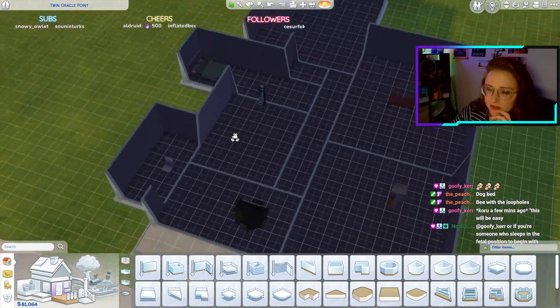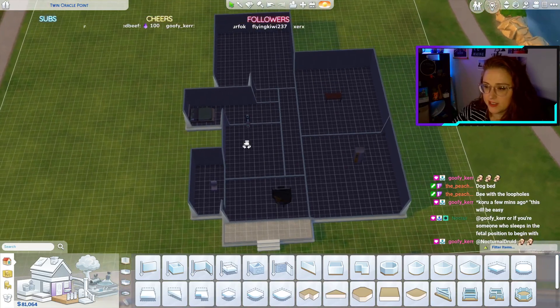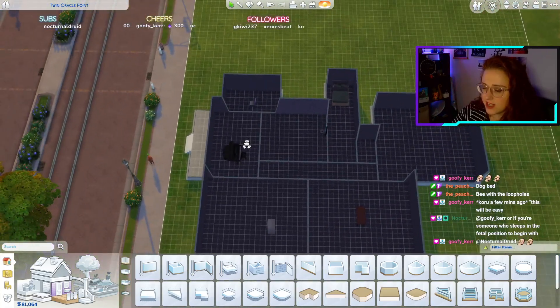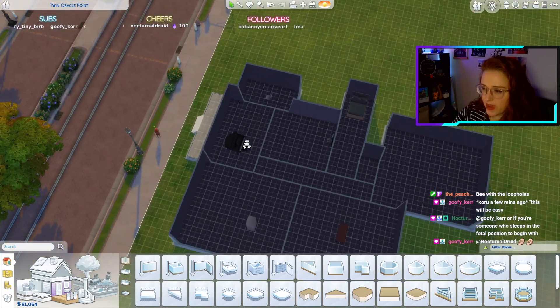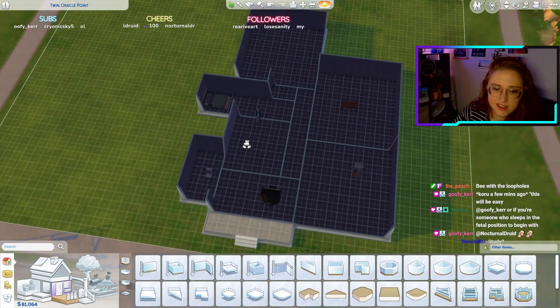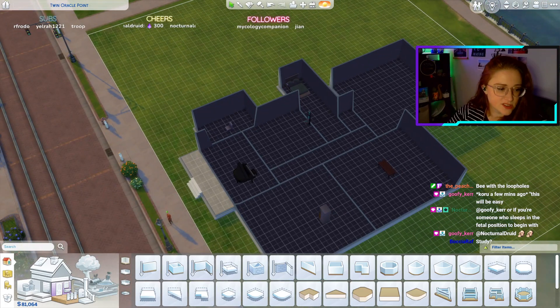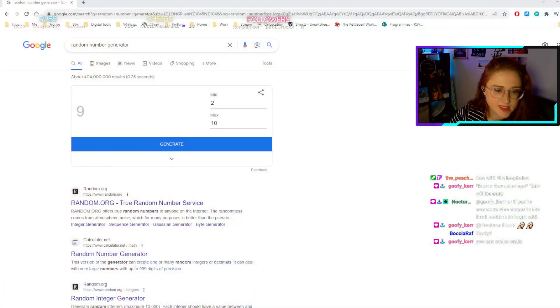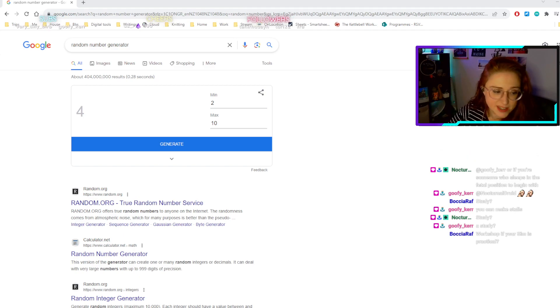So what room are we missing? What rooms do we maybe need to add? This house is a nightmare — it's insane, it's built by an insane person. A study — very good point, like an office. Yes, let's do that. Study is eight by four — okay, that might be reasonable.